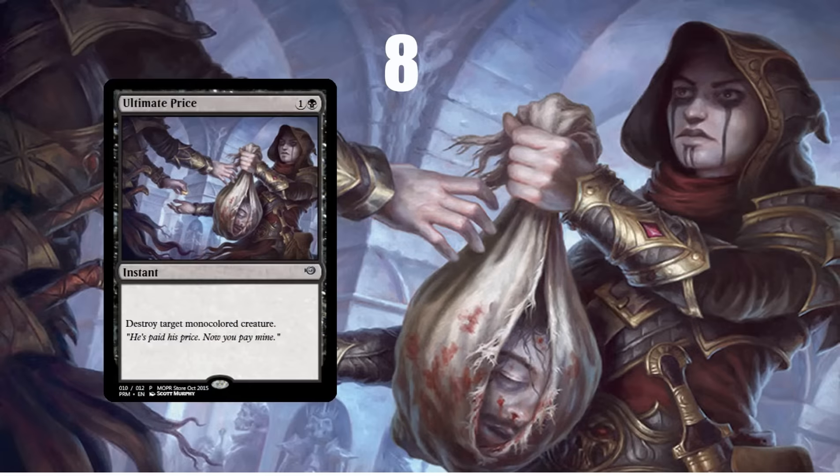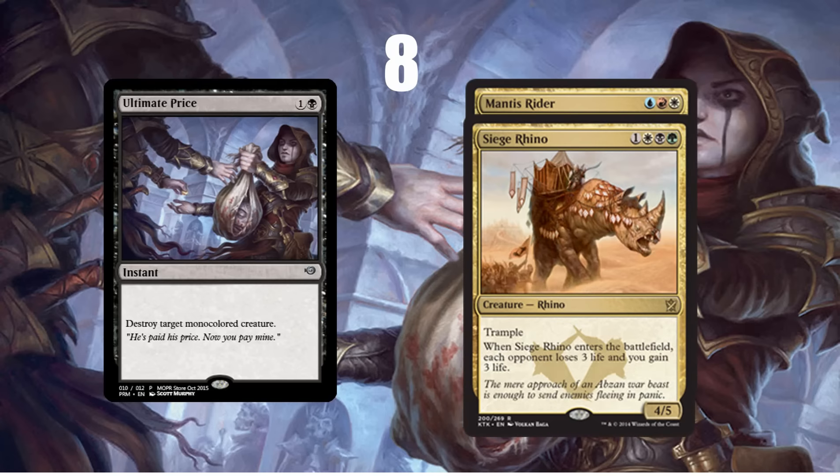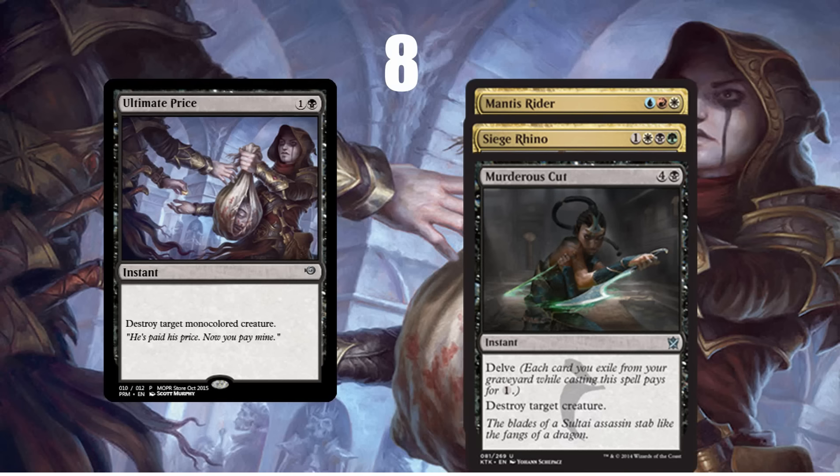Finally, we move to number 8: Ultimate Price. This is a card that I think is better for a few reasons. The format previously did not have that many monocolored creatures. Some of the best scary win conditions in decks were cards like Mantis Rider, which Ultimate Price can't do anything about, and Siege Rhino, another card Ultimate Price couldn't handle. They're both gold, so it obviously couldn't deal with them. It's worth noting Ultimate Price still cannot deal with Eldrazi, which is a deck in the format, so mainboarding multiple copies probably isn't ideal. But it's going to be a much better sideboard card and useful against more opponents. Another reason it'll be better is because one of the most efficient removal spells in the format, Murderous Cut, is rotating out, and Black is going to need a very efficient removal spell. Ultimate Price can fill that void effectively.